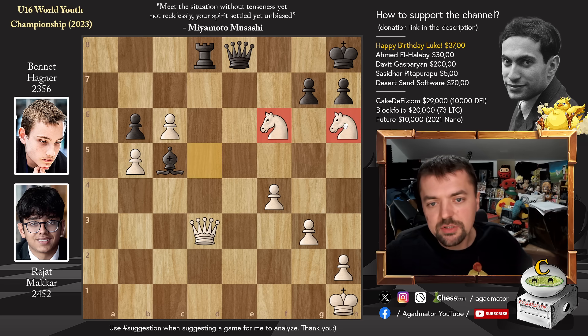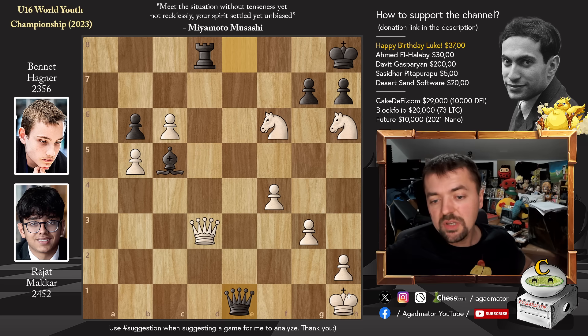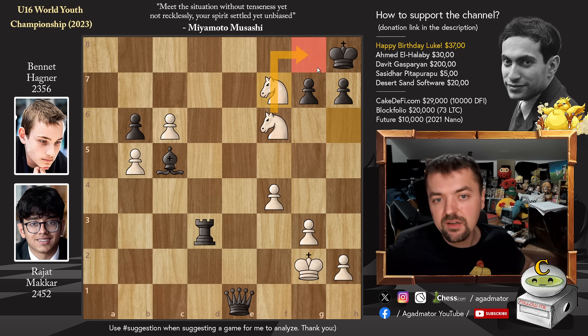Now look at this position — really soak it in. What is happening here? Can't we just capture the Queen? Or even better, can we move our Queen? Let's say Queen E1 check, King G2, and now take the Queen. Well no — because now Knight to F7 is checkmate. The Knight covers the G8 square, and this Knight delivers checkmate. That's why that will not be happening.